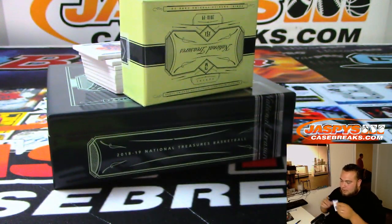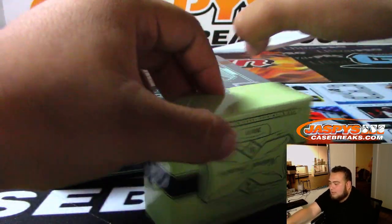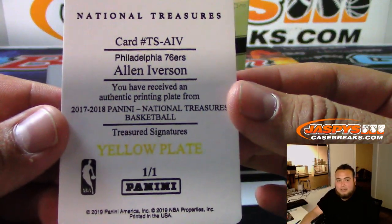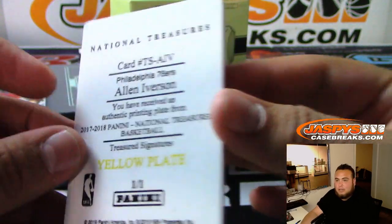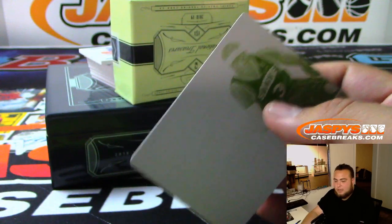Joel Embiid to 99. Wait — the cyan plate is Allen Iverson, 76ers. Yellow plate — Philadelphia 76ers with that one.